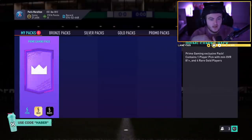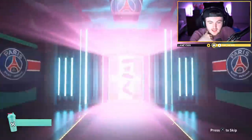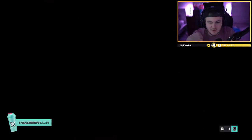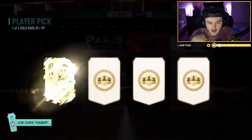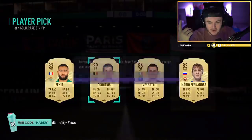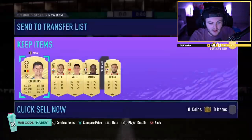We've got one on PS4 now. For a free pack, you can't really expect a whole lot, but you get a couple of boards — you can't really complain, especially with how inflated fodder is right now. 82 Rakitic. Can I see a walkout? We do see two walkouts — ask and you shall receive. Thibaut Courtois — 89 rated. Things you love to see right there. Thank you very much, EA.